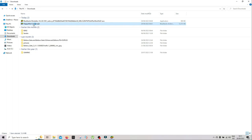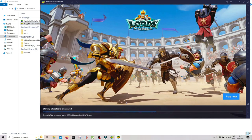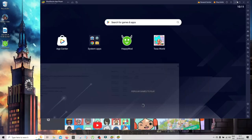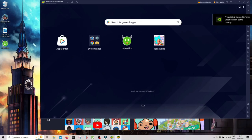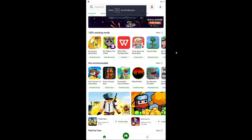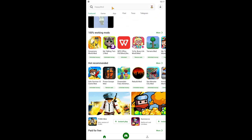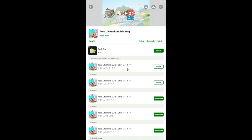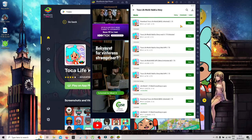After installing the game, go and install the HappyMod — just double click it like this. You can press F11 to go full screen. Then search Toca Boca and click on Toca Boca Life World. Install the Story Mod version 1.73 — it's gonna go quite quickly. Press Escape and close this.